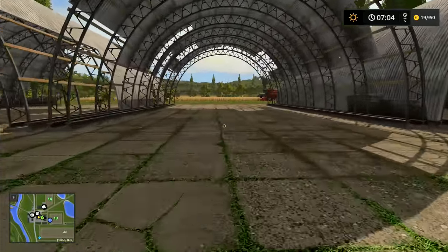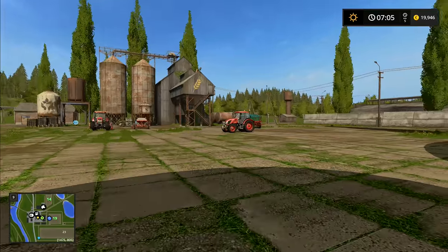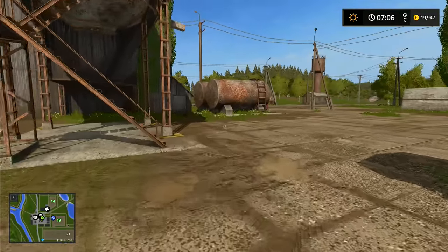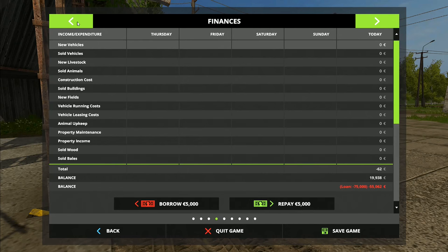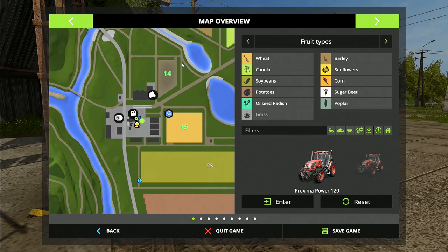I've already started the Case combine — it's going over there. Since we've already seen that in the last episode, I've got our two Zetor tractors here. One will be used on the trailer to empty the Case combine, and we've got another field that we own. I love being able to zoom in on the map — this is absolutely fantastic.